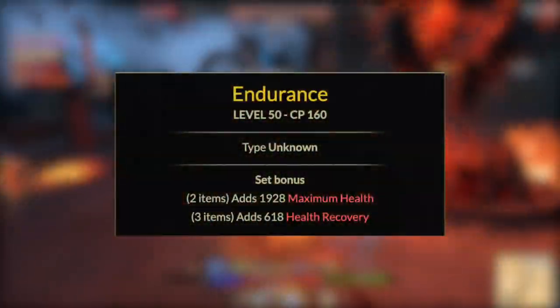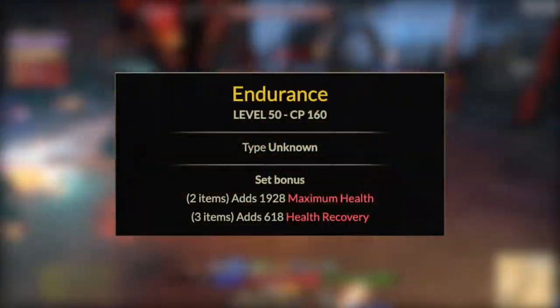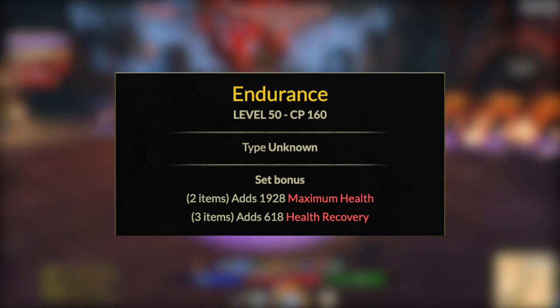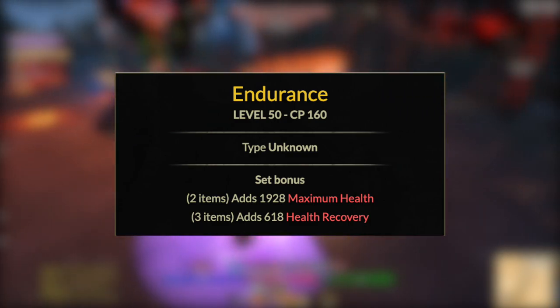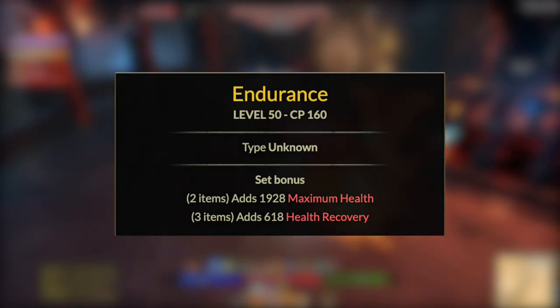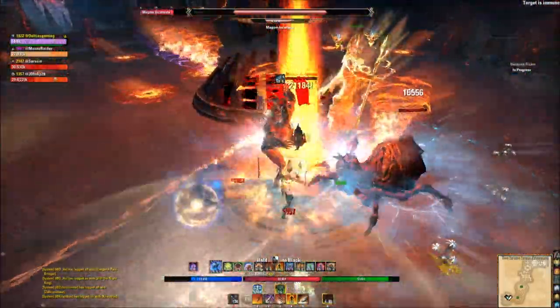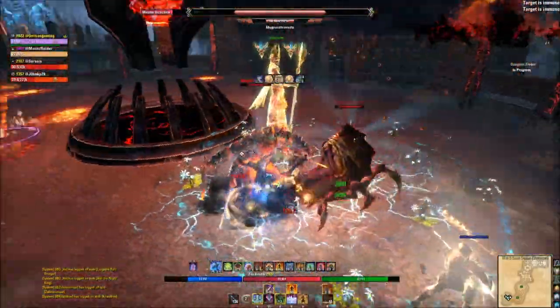For weapons, go with Endurance — a two-piece from Imperial City dungeon finder rewards or the traders. It's extremely easy to get and dirt cheap, giving you more max health with the two-piece. Using both weapons will give you two five-pieces and a weapon set — a good beginner loadout. For traits, use Reinforced on the chest for the most benefit.